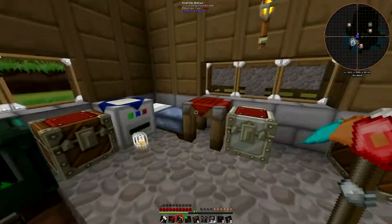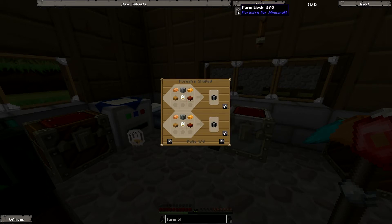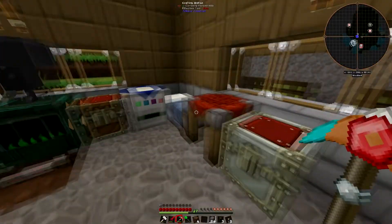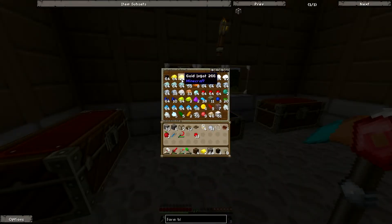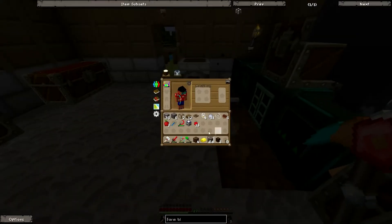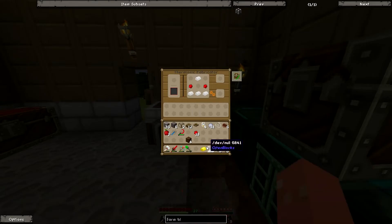I need one tin electron tube — just gonna throw it on the floor for now. Oh, I forgot the recipe. It's a golden electric tube, not tin. Okay, so I'm not gonna make one of those — they're expensive. A gold electric tube should be relatively simple to make though.